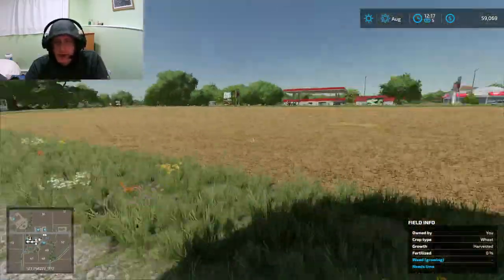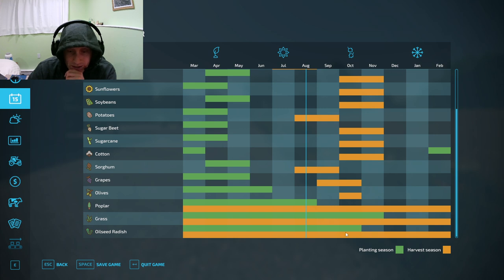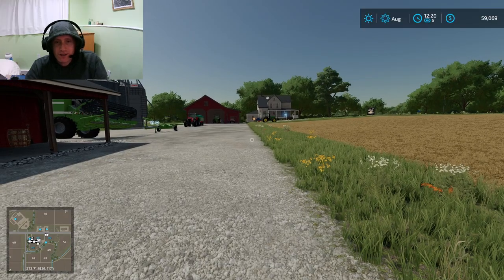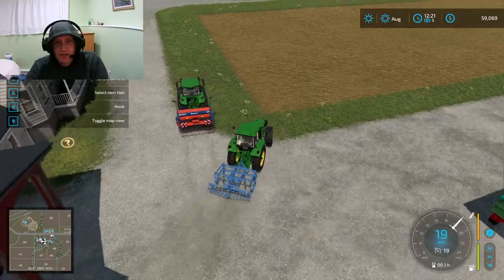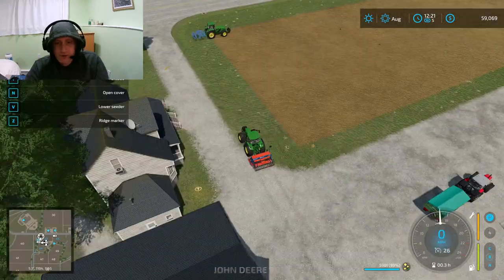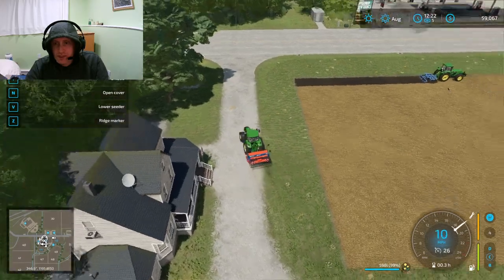We're going to plow this field, but we're not going to plant canola in it because if we look at our planting map, we can only plant canola here and the harvest period isn't for like a year. What I'd like to do is wait through winter doing contracts, then start focusing on what to plant for next winter. I could plant some oilseed radish — oilseed radish helps fertilize a field.